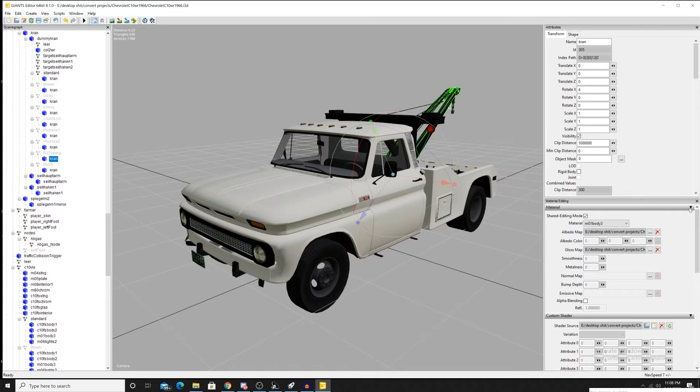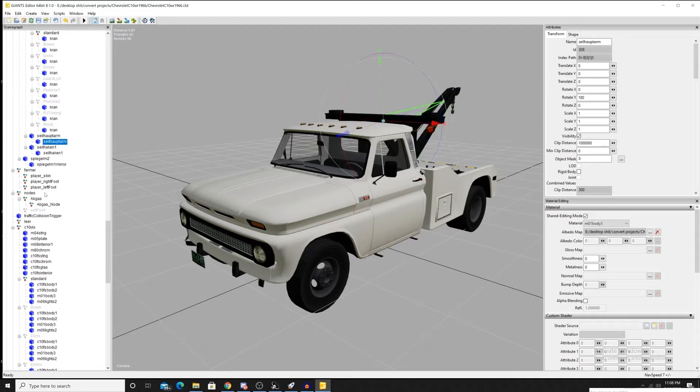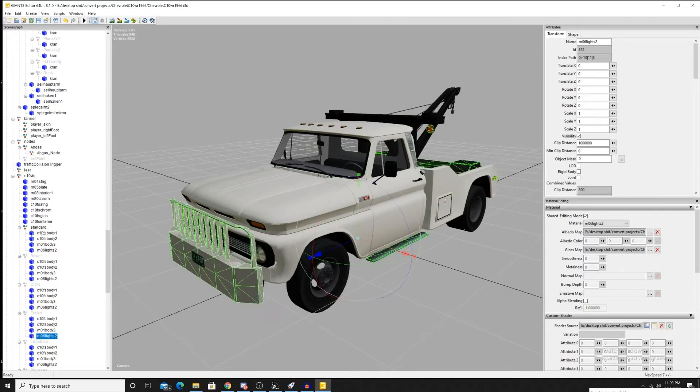From what I've learned from the converts I've done in the past, I haven't really found a way to avoid taking the vehicle back through Blender if you want to re-add the dirt maps. Sometimes the vehicles will work — it just depends on what game they came from, whether it was FS15 or FS17. Some vehicles just don't like the FS19 dirt maps or shaders. If you want to paint or select a certain color, you'll have to do it through Giants Editor, which I can show you when we get to that point. Unfortunately I haven't found a bypass to avoid taking the full model back through Blender to set it up for a color swap.